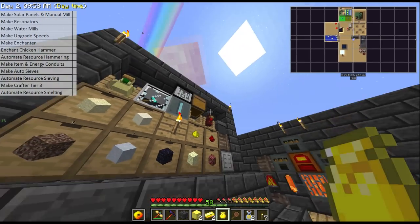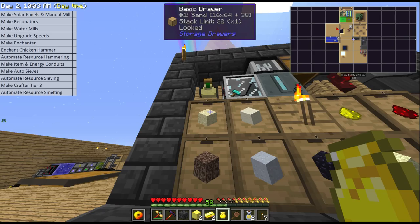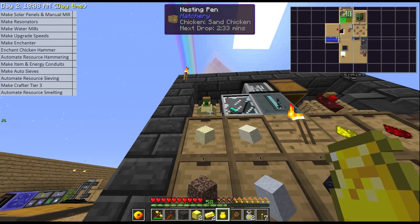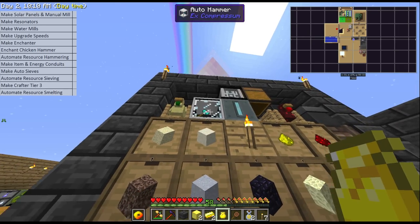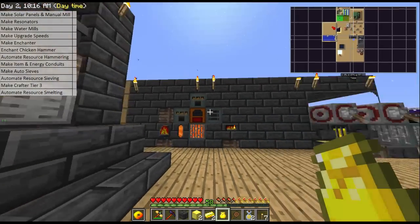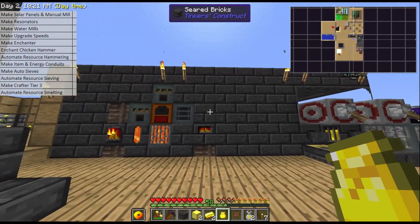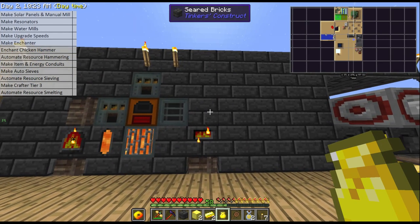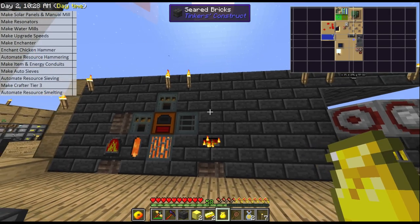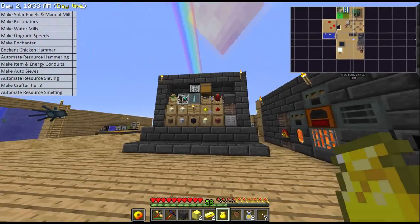In between episodes I gave this a casing and I added on the automation of clay from sand. As long as you hammer cobble twice — or in our case, because we're using chickens, get a sand chicken, hammer it down into dust, and then put it into water — we can automate clay. I did that because if you see the amount of seared bricks I have, it took me a lot of clay dust, clay gravel, and sand to make grout to cook up.